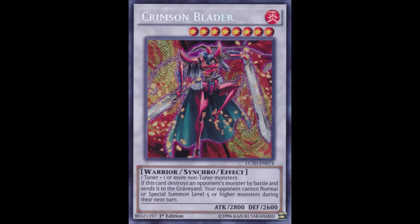On the lucky number 7, we have Crimson Blader. This level 8 synchro was included in Tag Force 6, which unfortunately was never released internationally. Even though this card came out during the transition between the Synchro and Xyz era, it still saw competitive play due to being able to provide major disadvantage to all decks focused on bringing out higher-level monsters, and this even included Dragon Rulers, which were a huge threat back in the day.